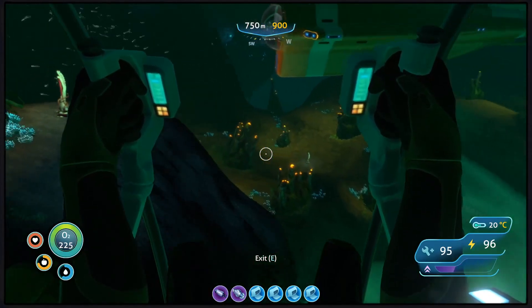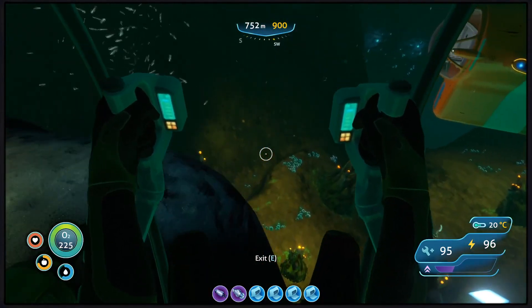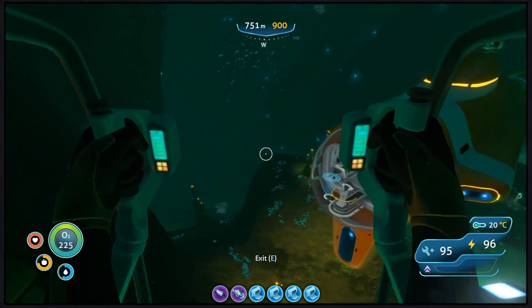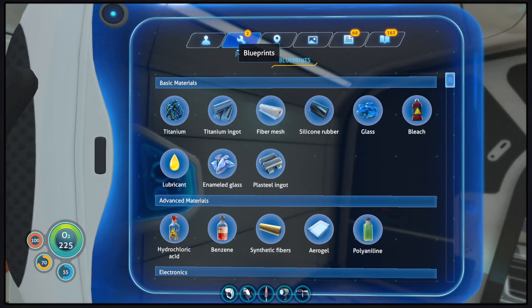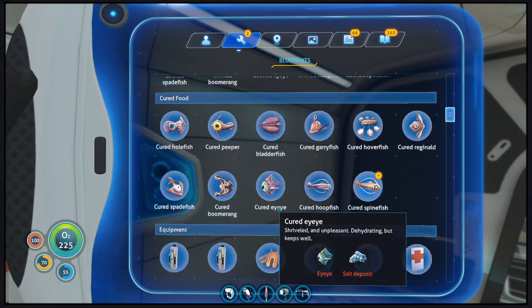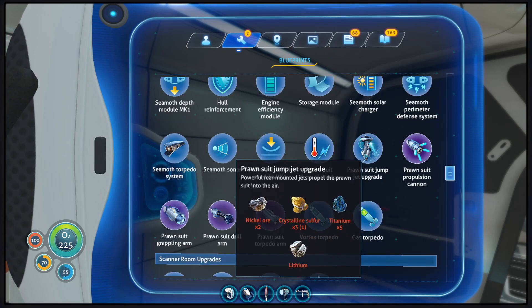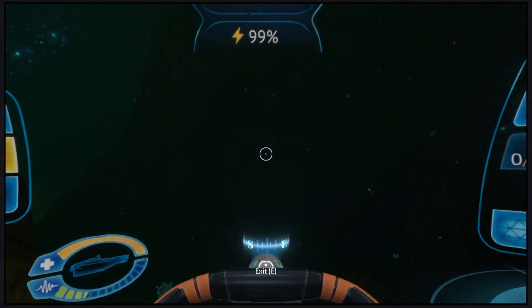Now, just so I don't have to make a repeat adventure, I'm going to see how much crystalline sulfur I can actually get. I think right off the bat we have enough for this - the rest of it's inside the Prawn Suit, but we have enough officially for another upgrade for the jet propulsion. So that means I can fly higher.